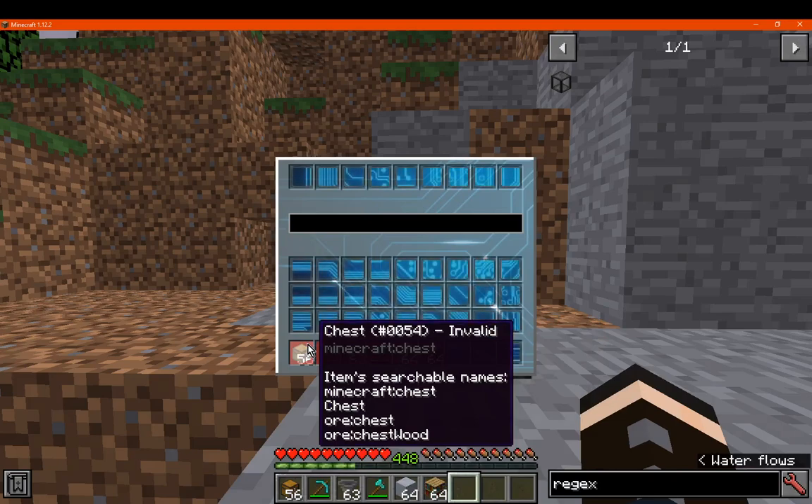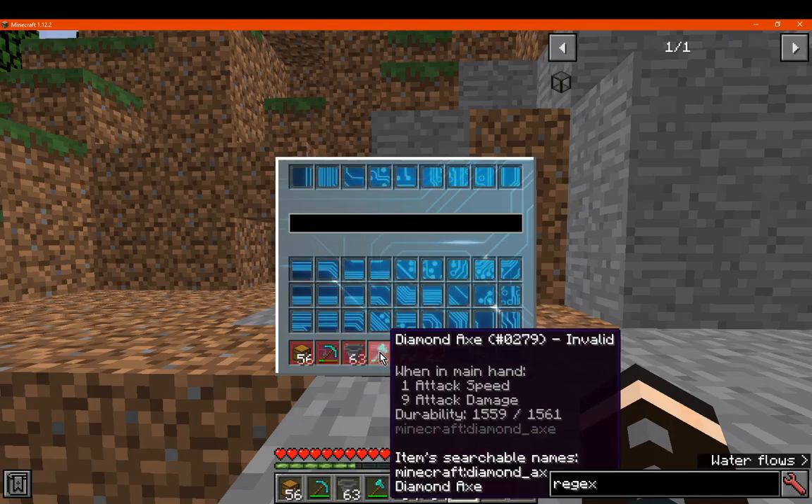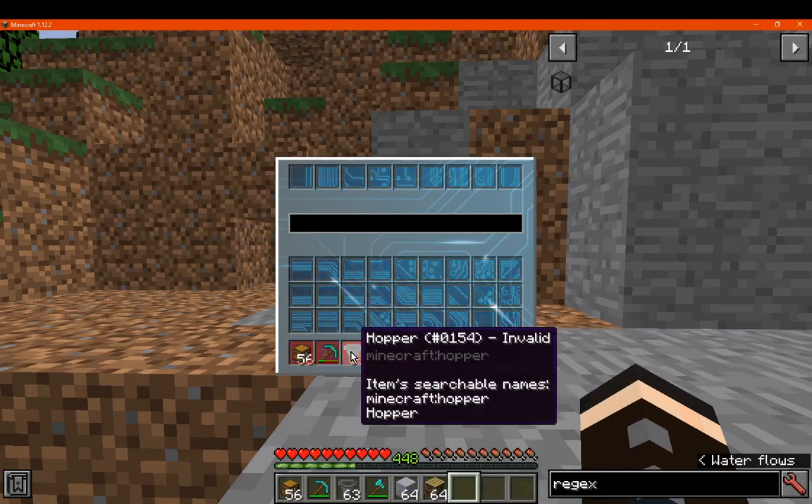Items and searchable names are as follows. You can use a sort of technical name or its ID-style name, which is something like "minecraft:chest". Or if you use certain forward filtering like "chest" or "chest_wood", etc., you can use those. And obviously the same will apply to many other items and blocks.